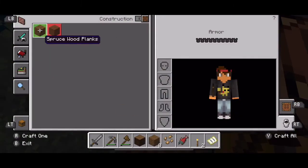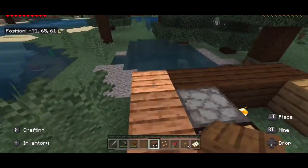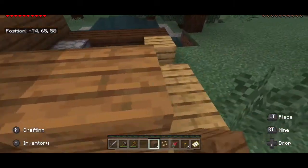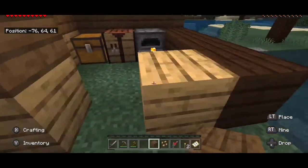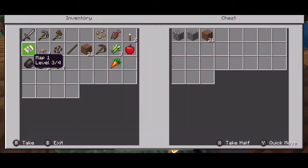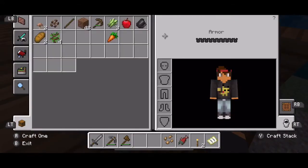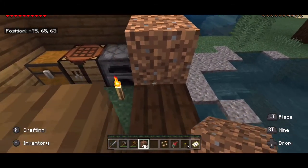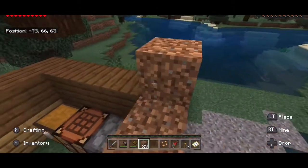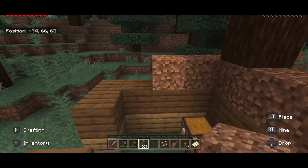Okay so it looks like we're in a spruce wood forest — that is crazy. Now I have almost all types of wood for my shelter; all I'm missing is acacia wood. This is going to be the worst shelter you guys have ever seen, like I'm not even joking, because I'm adding dirt. It's definitely a temporary shelter for now, but we don't really need that big of a shelter anyway.